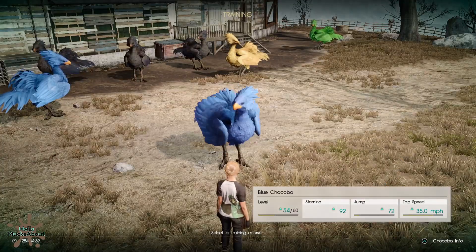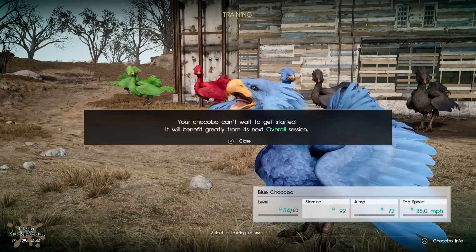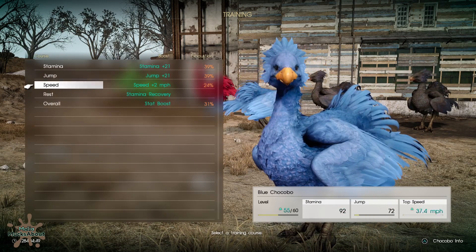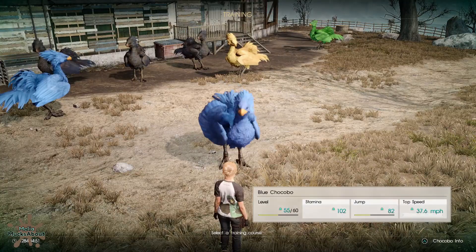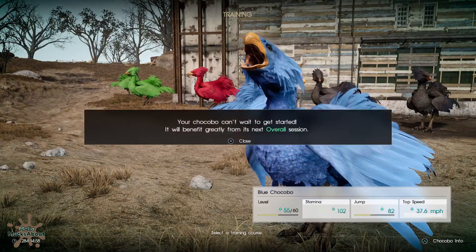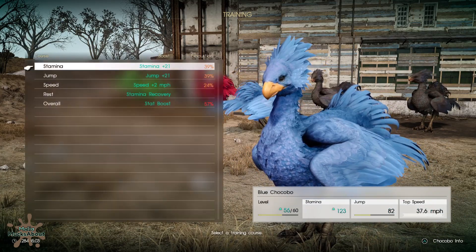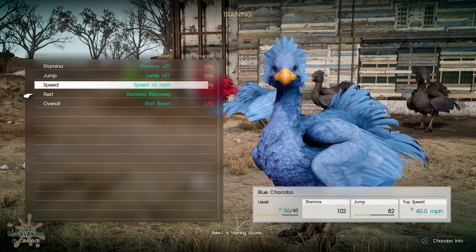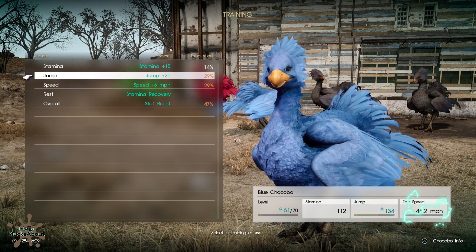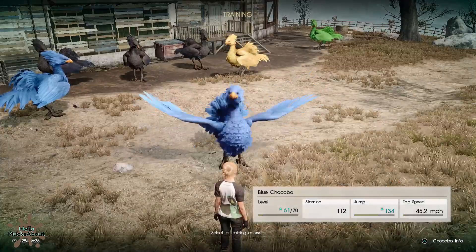I'm going to go ahead and try an overall. He seemed to really like that before — it says it can't wait to get started and will greatly benefit from the next overall. So I'm going to listen to that and overall again, even though there's a risk of injury. The chocobo can't wait to get started and will benefit greatly from overall — but not at a 57% injury risk. I don't think so. So now I need jump and top speed; jump is still at 29%, and so is speed. I'm just going to pick one of them — let's have him jump.